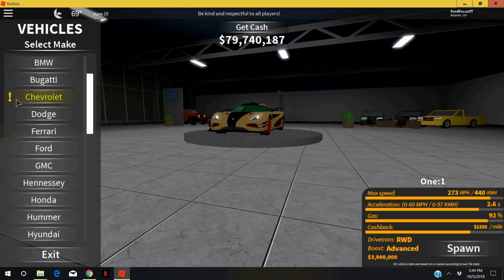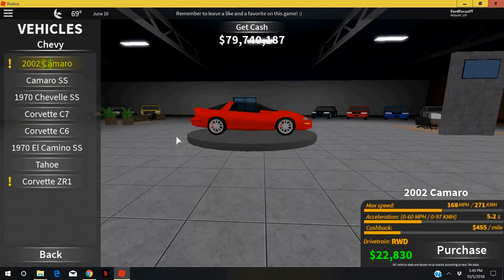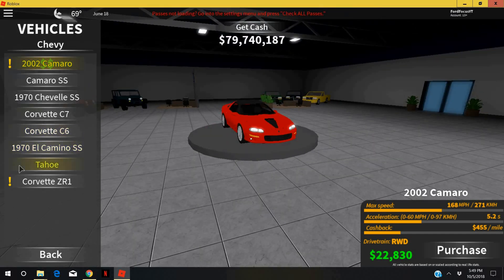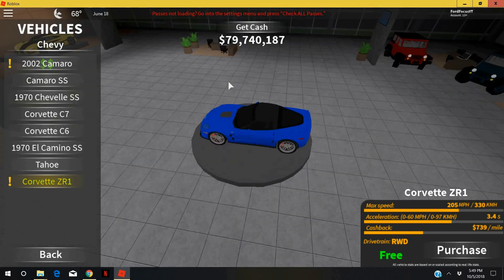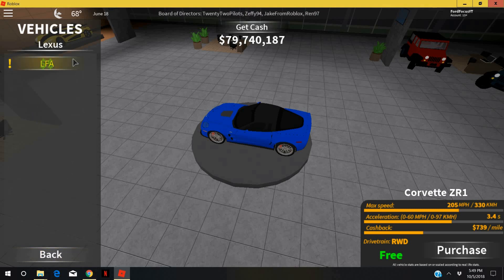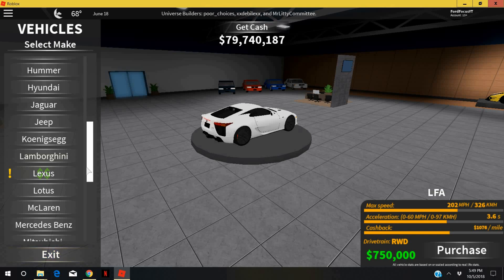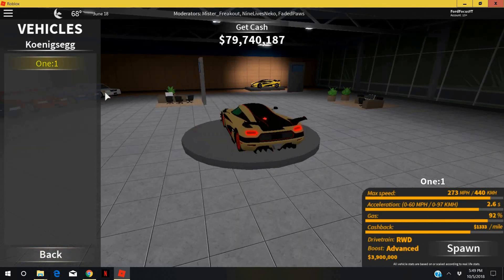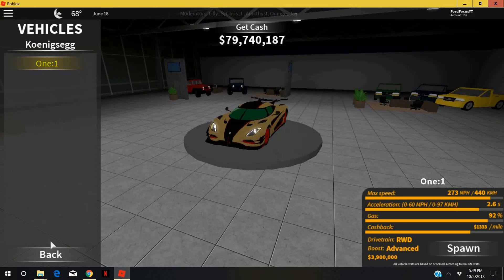That's all the new cars right there — what do you think about them? Leave a like on this video and comment below your thoughts about the 2002 Camaro, the Corvette ZR1 unlockable at rank 100, the Lexus LFA, and the newly upgraded Conan Zhang Wonder One. Join my Discord server linked in the description, and don't forget to subscribe. Bye!